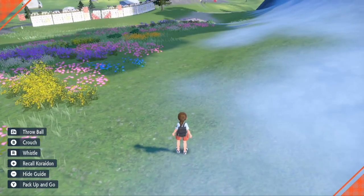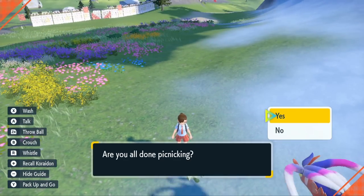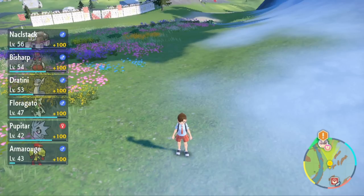Ham sandwich three star. The main thing we want is encounter power normal in the top right. If you get a better recipe later with level two encounter power normal, feel free to use it, but level one is more than good enough — you won't make much more money with level two. Now press Y to pack up and end the picnic.